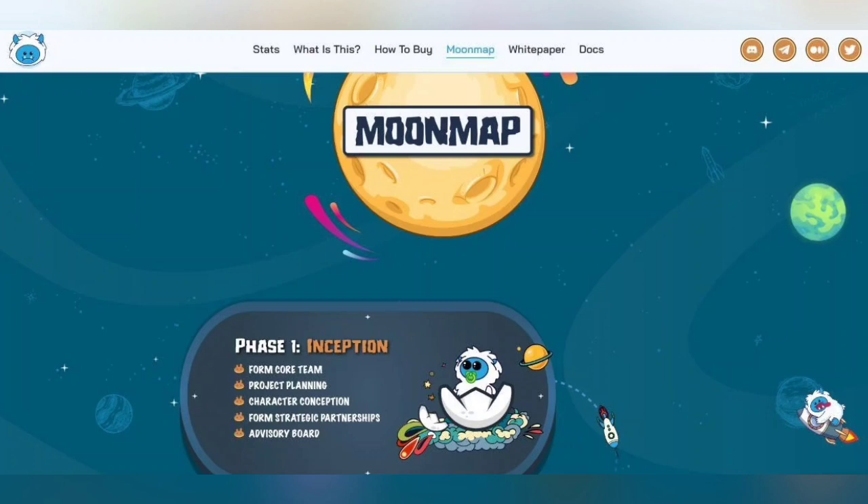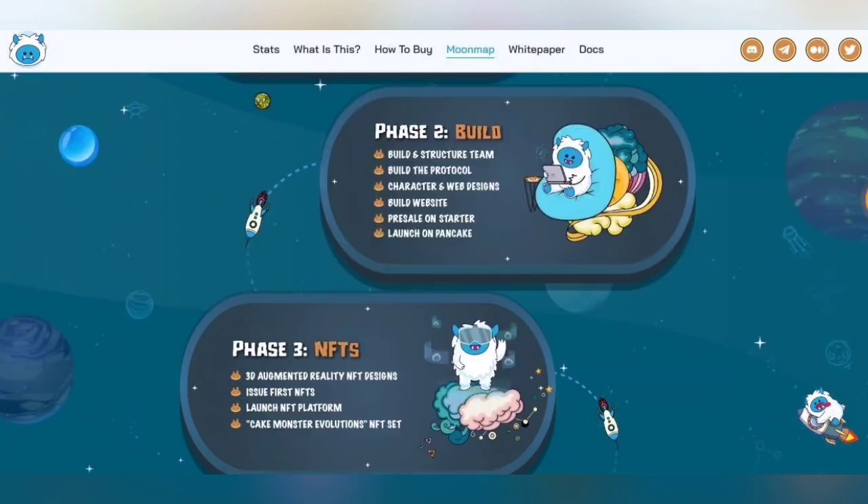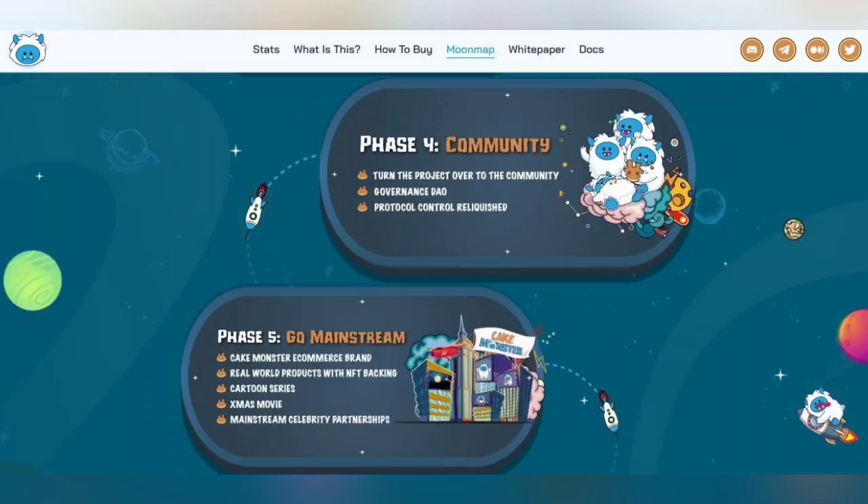Here you can see their roadmap, which is their plan for the token and the NFT game. Phase 1 is Inception — farm, core team, project planning, character conception, strategic partnerships, and advisory board. Phase 2 is Build. Phase 3 is NFTs — they are already working on it and it is done. Phase 4 is Community — turning the project over to community governance and protocol control. Phase 5 is Go Mainstream — which includes a cartoon series, Christmas movie, mainstream celebrity partners.